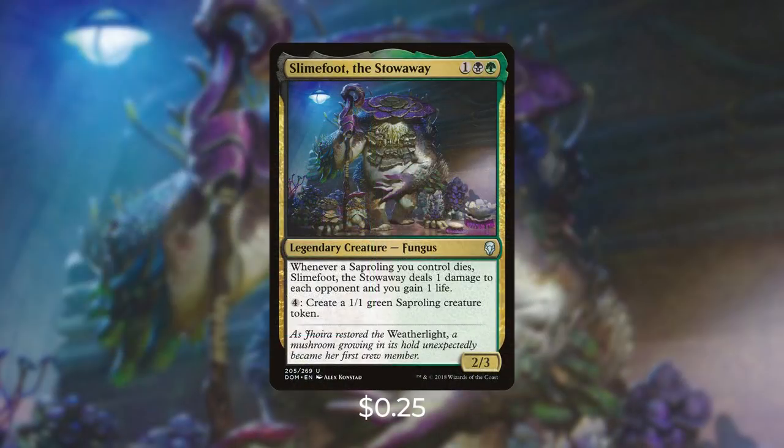Slime Foot the Stowaway costs one, a black, and a green — legendary creature Fungus. Whenever a Saproling you control dies, Slime Foot deals one damage to each opponent and you gain one life. You can also pay four to create a 1/1 green Saproling token. Slime Foot is great in two ways: it helps you create Saprolings, and any time a Saproling dies it pings your opponents. There are a lot of ways in this deck to abuse Slime Foot's first ability, especially with the several ways to create infinite tokens.